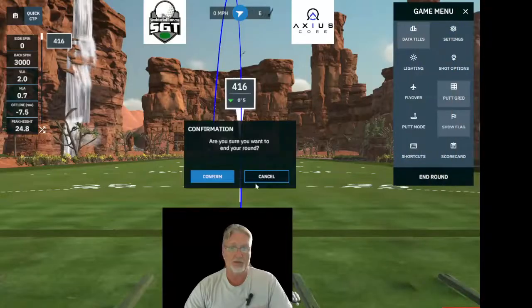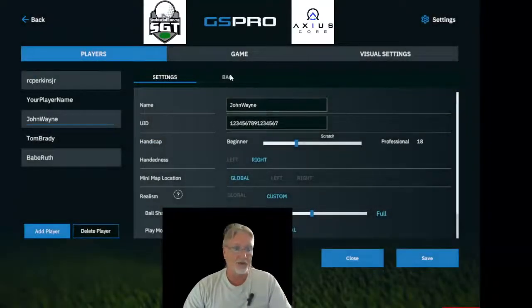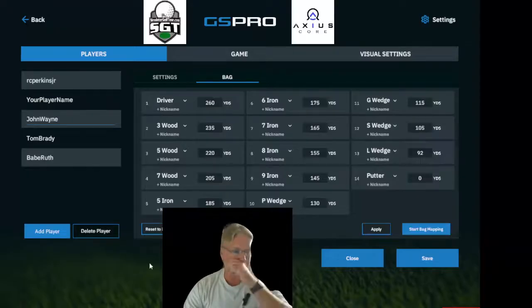Back in Settings on the John Wayne player profile, back to my Bag tab — my lob wedge has been updated to the average of 92 yards from those shots on the range. Let's take this out to a course and see what the J button looks like now that we have a bag mapped.